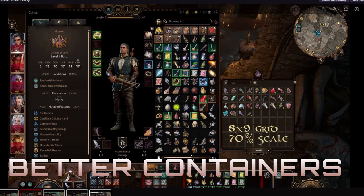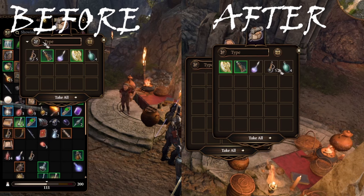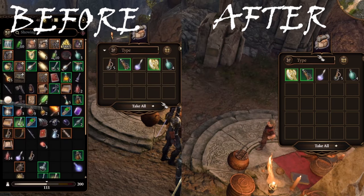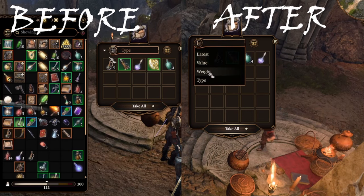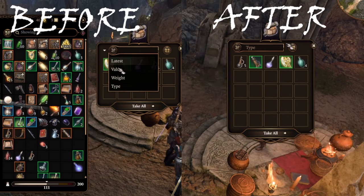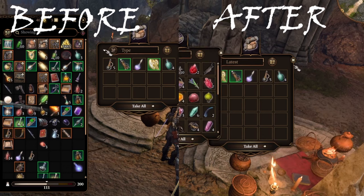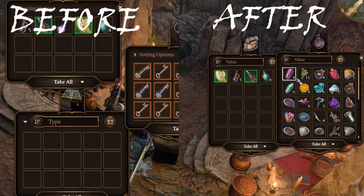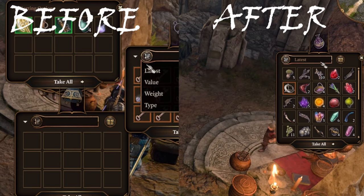Coming in at number four is Better Containers. This mod addresses some of the weird container UI issues — the grid is so tiny, only about 3×5. It changes the grid to 6×7, or 5×5 if you prefer. Sorting options are finally working and no longer hidden; this mod automatically shows the sorting tab as well as the inventory tab. It also includes a dedicated space to click and drag your items, and fixes the awkward drag space in the UI.